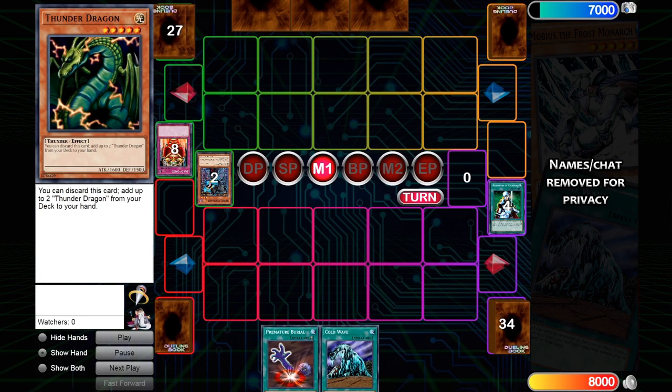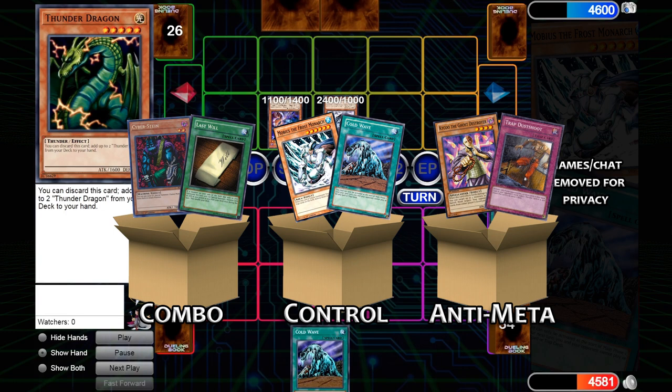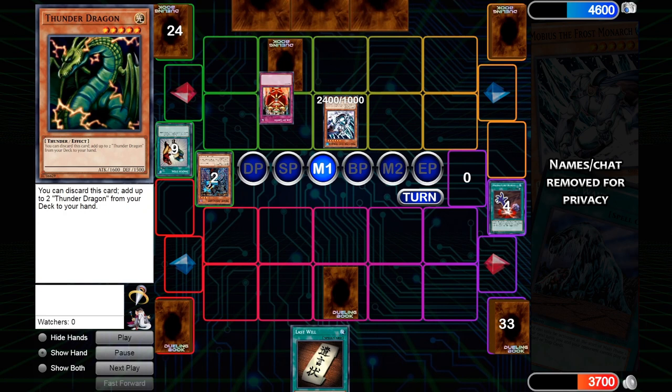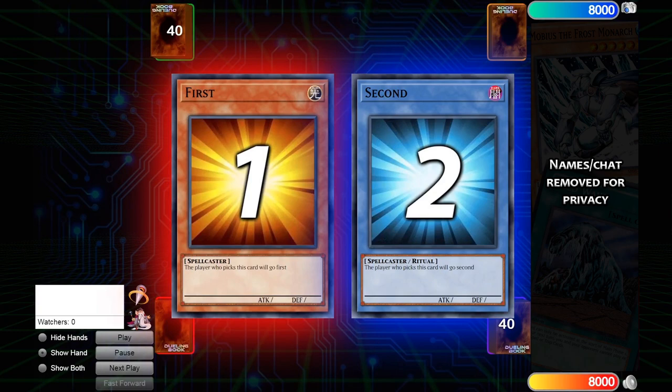So let's talk about why this deck is so good. It's a very interesting strategy that doesn't cleanly fall into a neat little box. Is this deck combo, control, or anti-meta? The answer is all of the above. The playstyle reminds me a lot of Goat Control, because of the way that you go for some chip damage in the early game, accumulate resources, and then set up a game shot when you get the chance. That game shot could come from Monarchs, DLS, or Premature Burial, but in this deck, Cyberstein is really key.